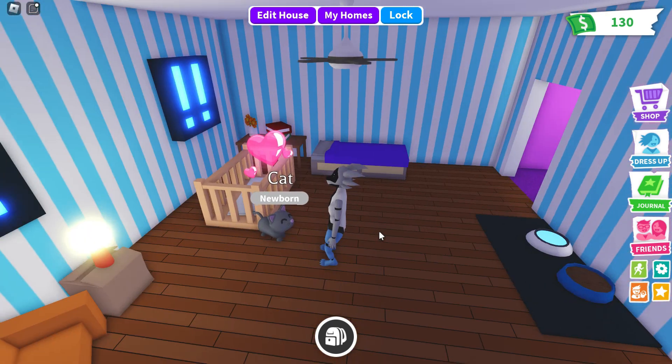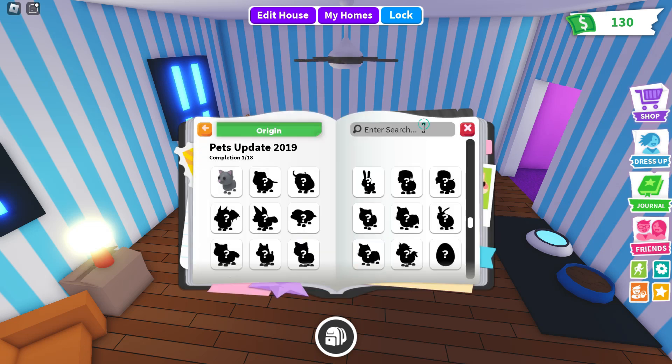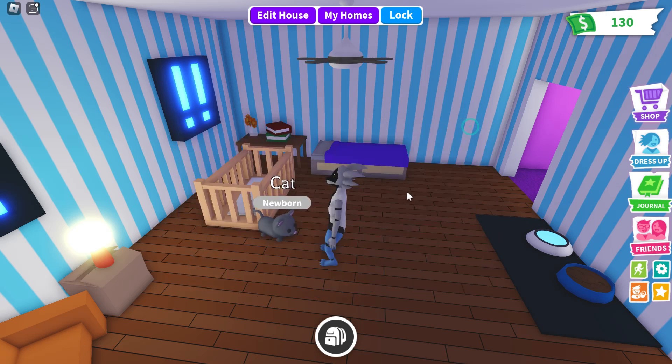No 50-50 luck of the draw — you get to choose what pet you want to start with. It brings up the journal page here, which is something I never did. A lot of people don't know about the journal until they're weeks or so into playing the game. So, where do we go? Here's the X, so boom — right done.